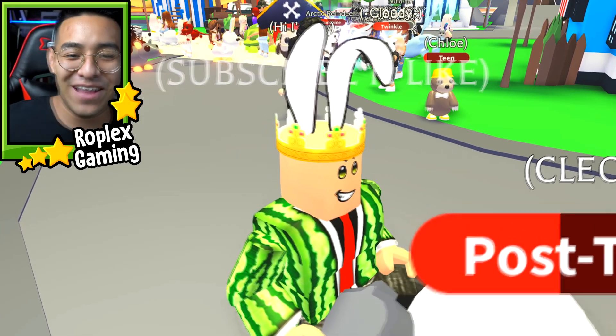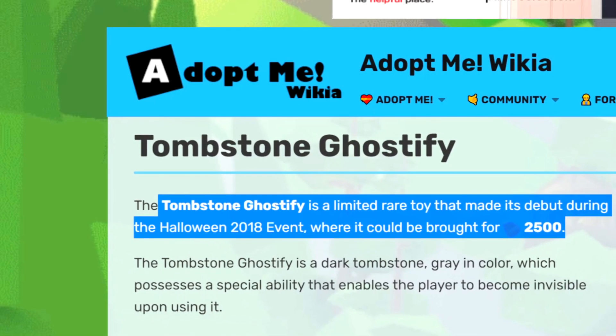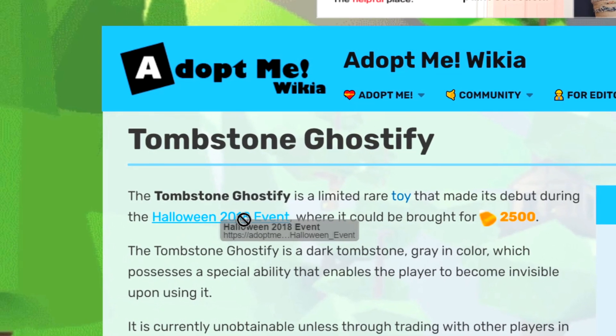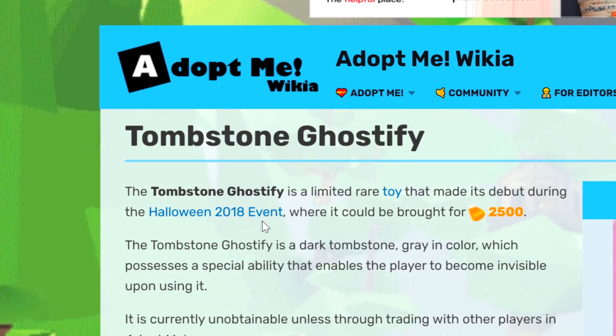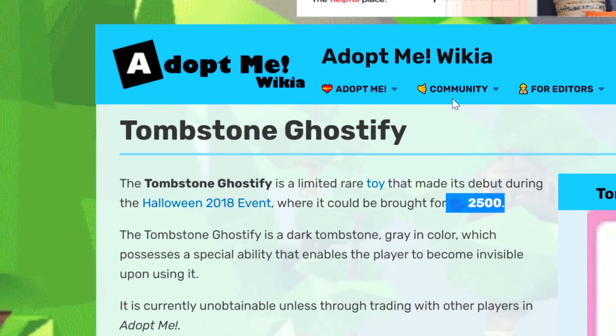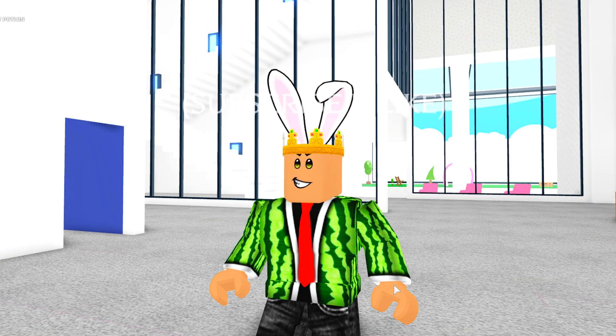So this right here is the tombstone. If you guys don't know much about it, it comes from the Halloween 2018 event — I didn't even know, I thought it came from the 2019 one, but this is two years old. It could be bought for 2500 candy, which was a currency they used for the Halloween event. Anyway, now that you guys know what it is, let me show you how it works.